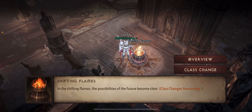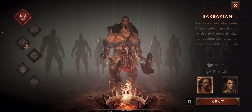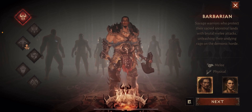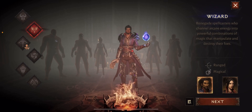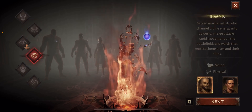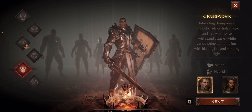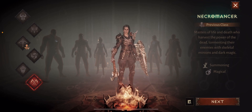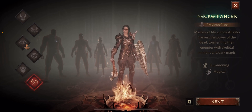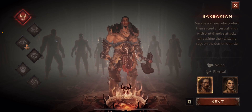Going back to the class change: once you level up and reach end game, the best thing about Diablo Immortal is that if you get bored with your current class you can switch to an alternate class at any point. There is a seven-day cooldown, but you can also revert your class change within that seven-day period if you don't like the new class. You can run the game for a couple hours on a new class, and if you don't like it, revert back — no need to level another character.